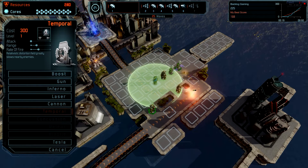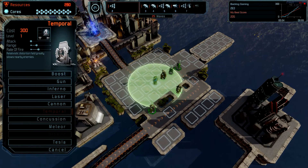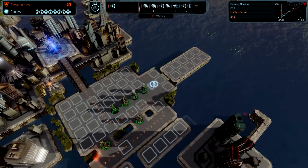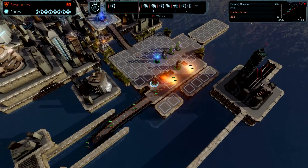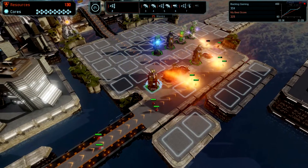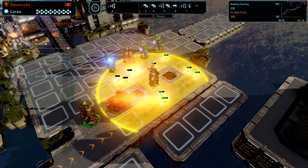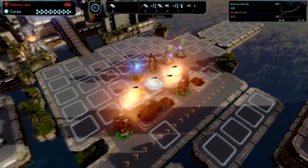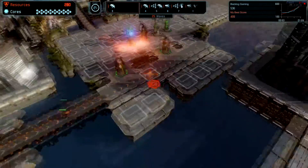We have waves come — this is a typical tower defense game, we have waves come, we kill them. So we're going to put up a temporal and then they're going to try to go through there. Temporal is slow. These are fire guns — Infernos, I believe they're called. So they shoot out flames. Right now I have the perk where if they overlap, it goes ahead and spreads that flame to the other individuals. So far we're doing good.